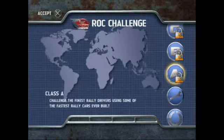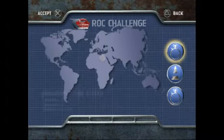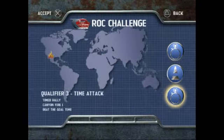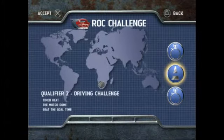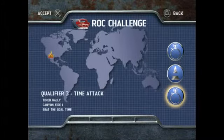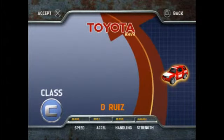Class A: challenge the finest rally drivers using some of the fastest rally cars ever built. They are talking about Group B cars, a Saab 93 rallycross car for some reason, and also one that doesn't fit at all in the class - the Lancia Stratos, which would be basically as fast as one of the classier cars in real life. But yeah, video games. So we have three events: a time trial in Desert Heat 1, a driving challenge in the Motor Dome, and a time rally in Canyon Fire - basically three time trials.